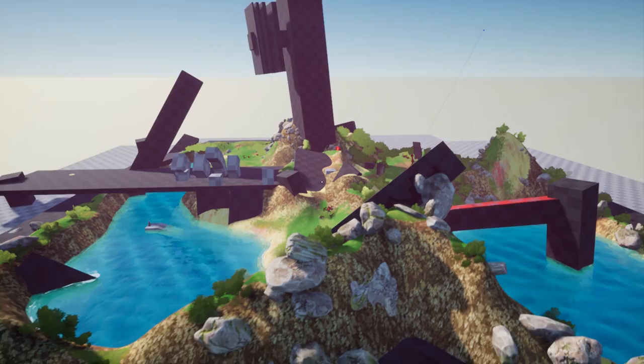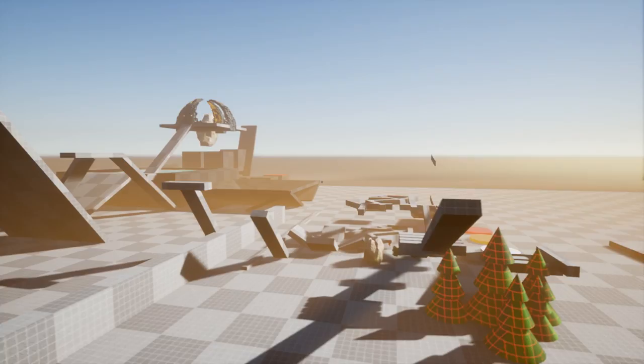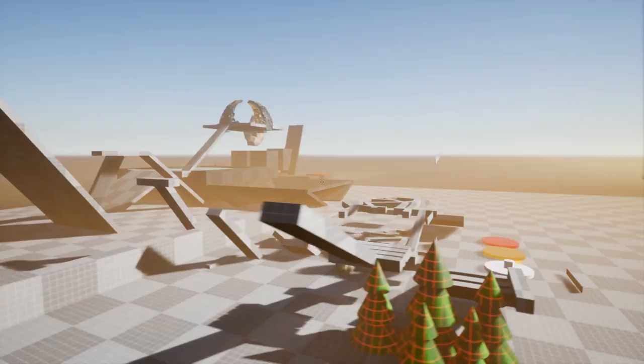After all the things I mentioned are done, we can start introducing simulation, the knowledge tree, actually making playable content, new graphical assets, and finally sound design.